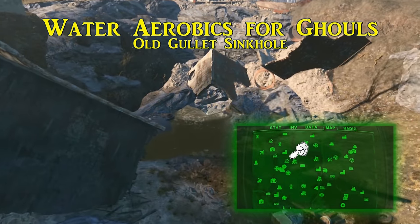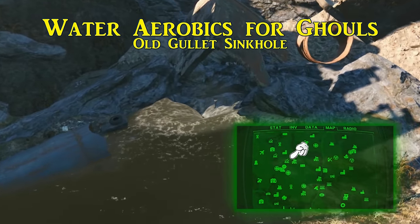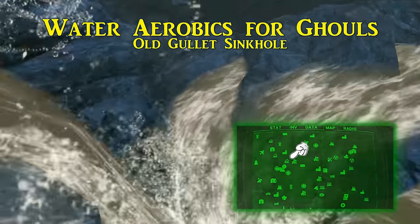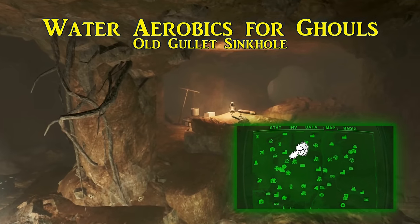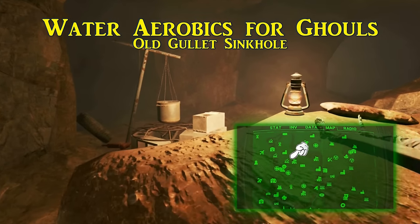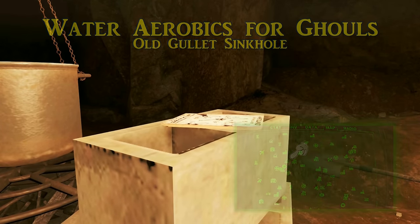Water Aerobics for Ghouls is next, and is found in the Old Gullet Sinkhole on the northern edge of the Malden Township. If you jump down into the sinkhole, you will find yourself inside of a cave with a small camp, and this book will be on the cooking station in there. Quite a bit more useful than the previous, Water Aerobics for Ghouls permanently increases your swim speed by 25%, invaluable when getting in and out of the water quickly.